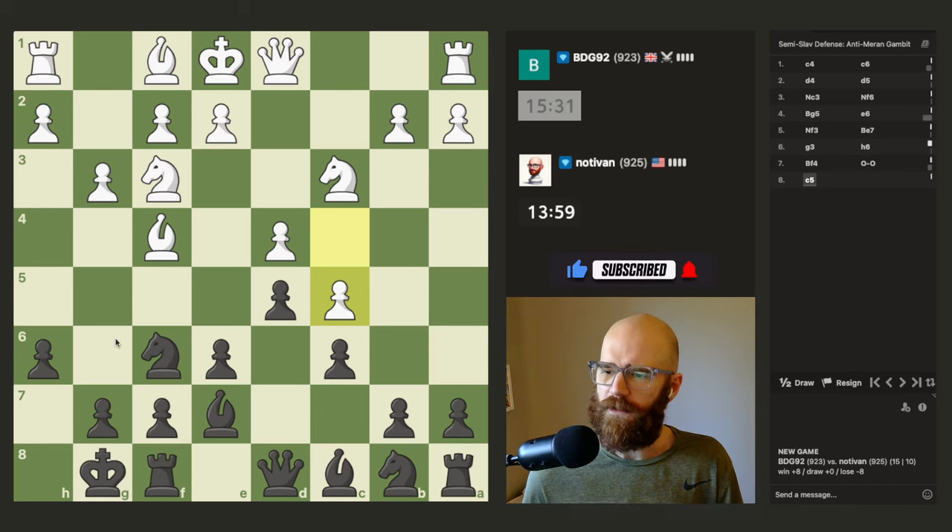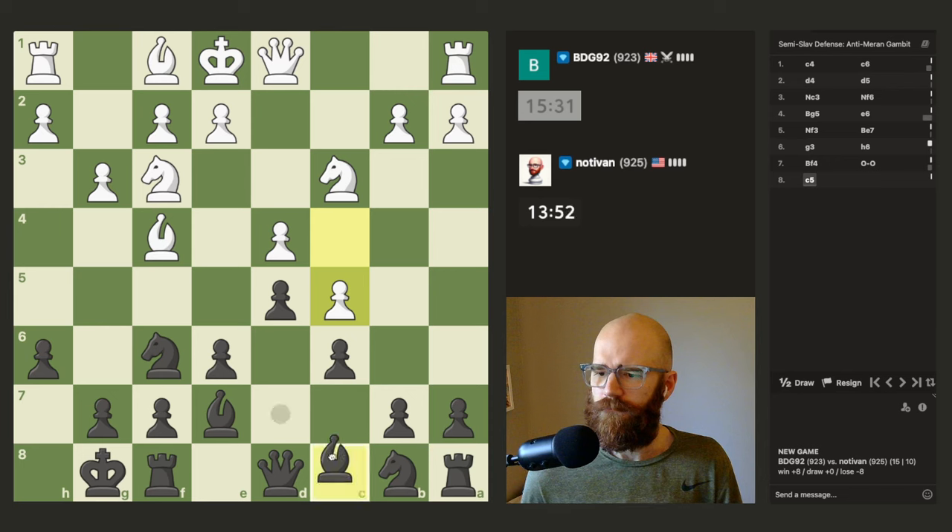Now that I look at it. I kind of want to go bishop d7 and then push up b6 — try to harass that pawn a little bit.